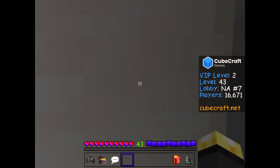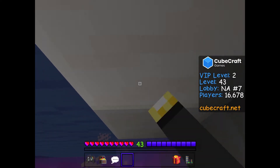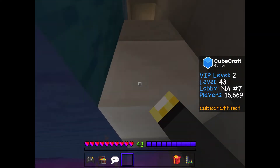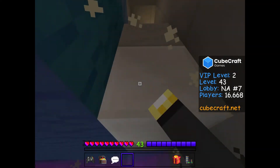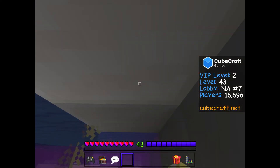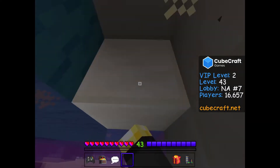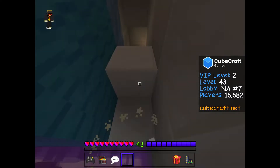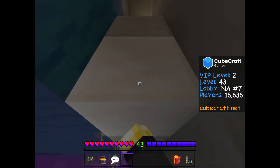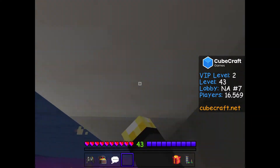There's a two-block gap here which is blocking us, so what we're going to do is punch it and jump repeatedly, and once the block has broken, it'll break for a second but then come back. That gives you a tiny bit of time to jump up and get through to the tunnel, but obviously it usually doesn't work. This footage is sped up to around ten times, I think.